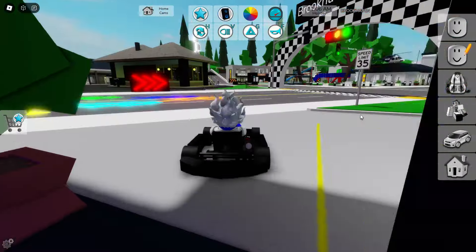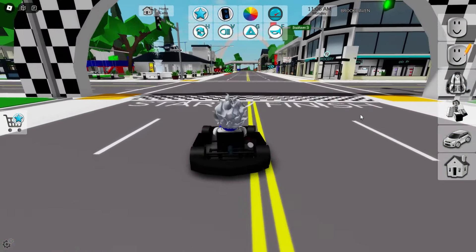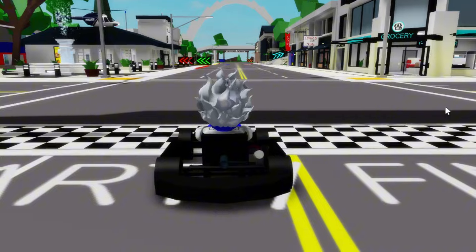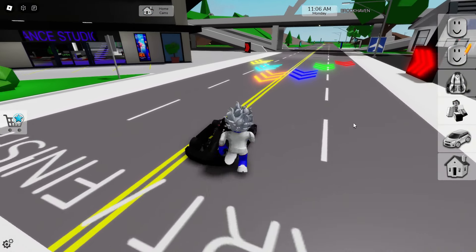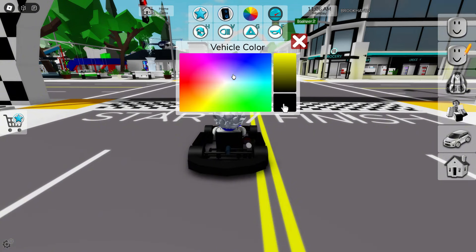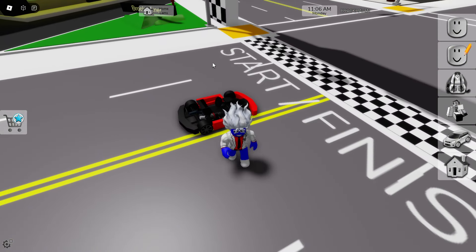Now we have the Brookhaven racing theme. And I think the car is kind of too fast. But we can try. Before we try, we should check the other go-karts as well. So, let's change that color to red so we can compare all of them. Let's just make it red.